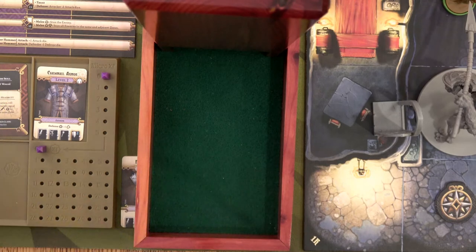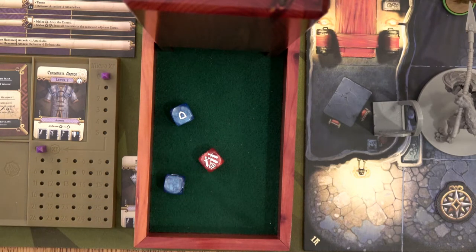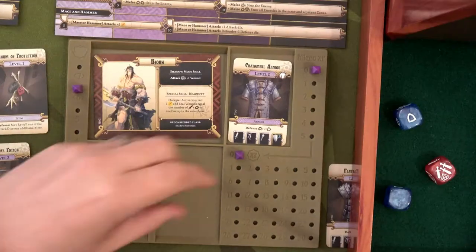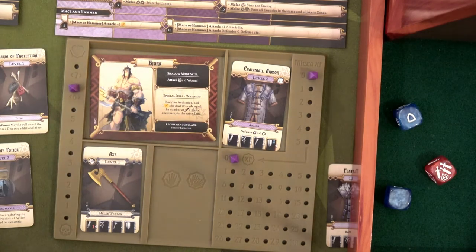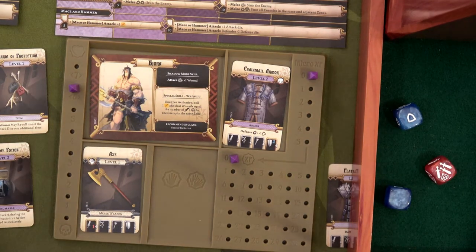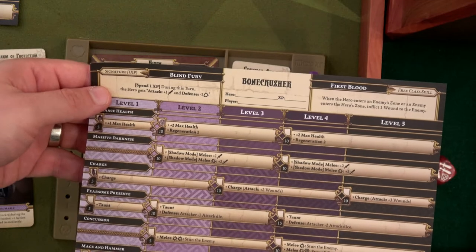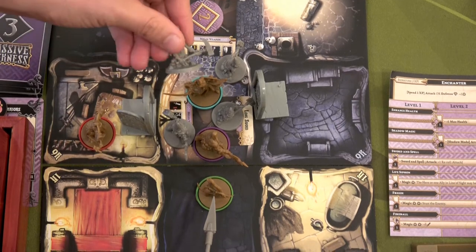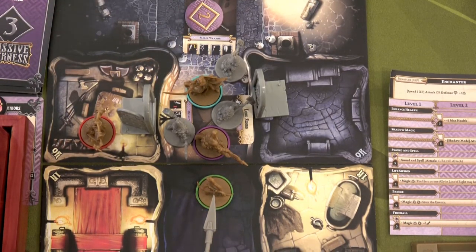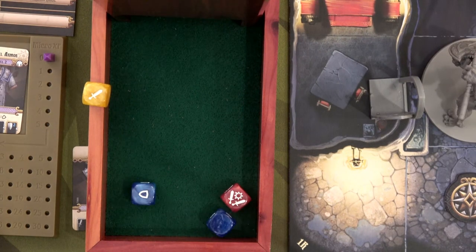One activation done. The second activation does two points of damage, so he'll wound another dwarf and gain one XP. We'll update that XP and immediately use it. I know this could be wasteful with only one more activation, but I'm hoping he can do something cool. We're going to use blind fury — that allows him plus one hit, but his defense is minus one. The two damage so far will take out one of these minions, and there's another one that's wounded.